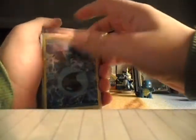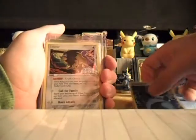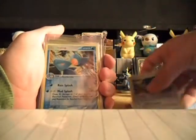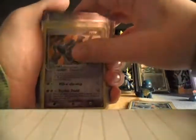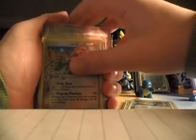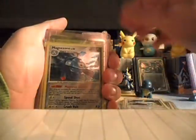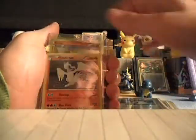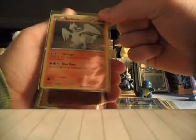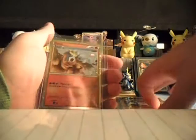Here's the second place. Reverse or holo water energy from an EX set. Tauros reverse holo. Marsh Dump reverse holo. Dusclops reverse holo. Mawile reverse. Kingler reverse. Magneton reverse. Magnetzone holo. Magnetzone holo. Gothitelle reverse holo. Celebi Prime. Reshiram holo from the tin. And Shiny Entei. These cards are for the second place.